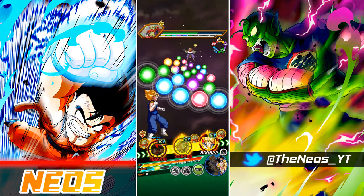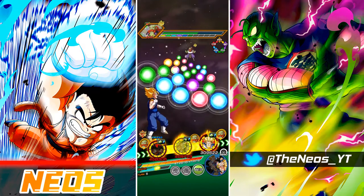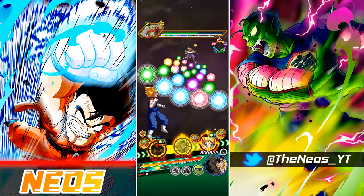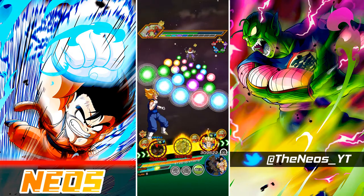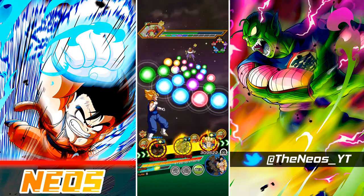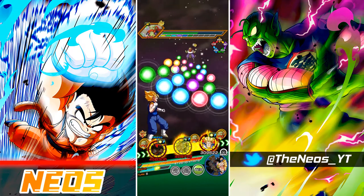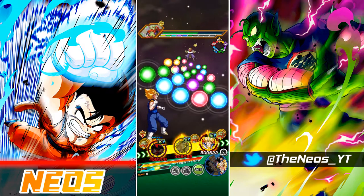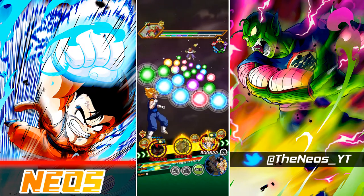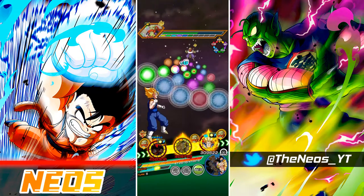Physical Super Saiyan 3 Goku — in this form he gets 200% attack and defense as well as 3 ki at the start of turn. He gets that same 50% attack and defense when performing a super attack, but he also launches 2 additionals, each of which have a medium chance of becoming a super. And then he gets a great chance to perform a crit for 6 turns from the start of turn, as well as an additional 50% attack when attacking. So Super Saiyan 3 Goku does hit very, very hard in this form.